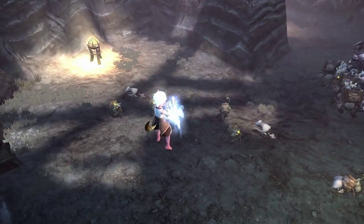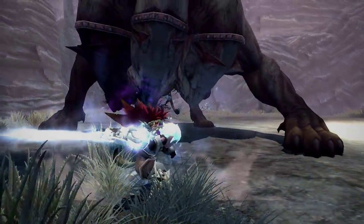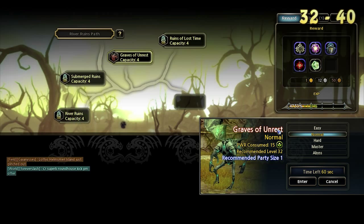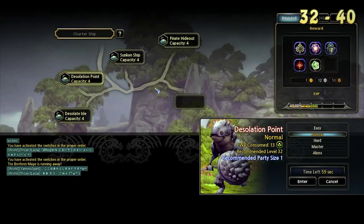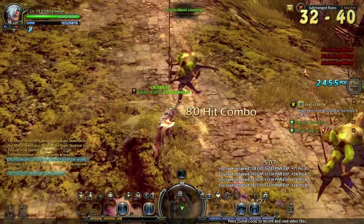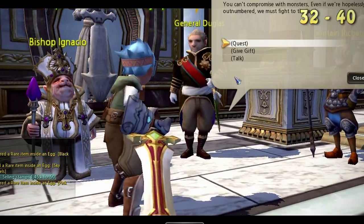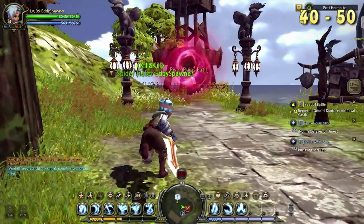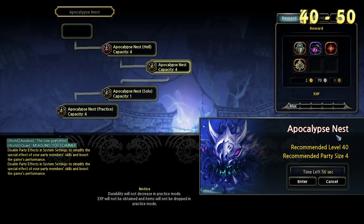At level 32, you can enter the Severus Nest. Run new nests for new and better epic enhancement plates. The best XP per minute at level 32 can be found by clearing Submerged Ruins with a mentor. Some may argue that Desolation Point is the better choice, but if you compare the runtime plus the commissions, Submerged Ruins gives you almost half more XP. If you're planning to solo your way to 40, questing can be more rewarding since you will be able to practice more with your character and will often receive rewards such as weapons and accessories. Also, don't forget to clear Manticore and Apocalypse Nest for new enhancement plates.